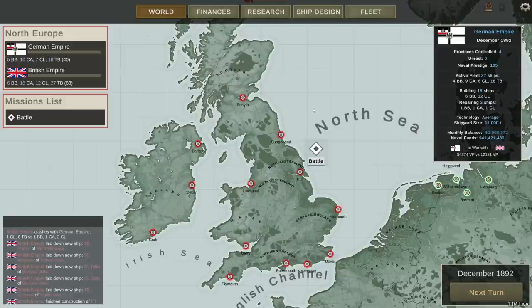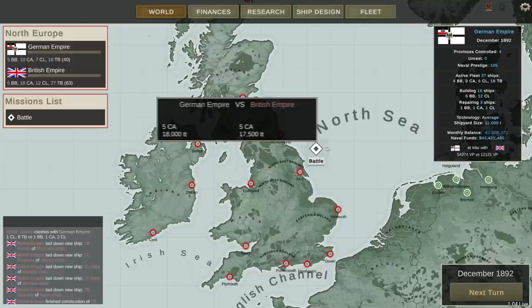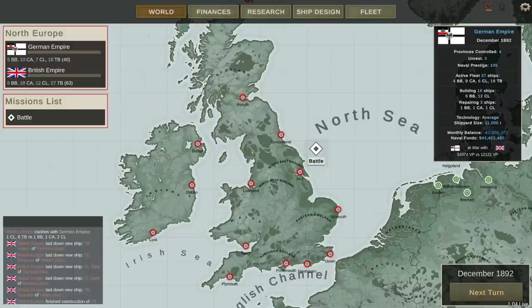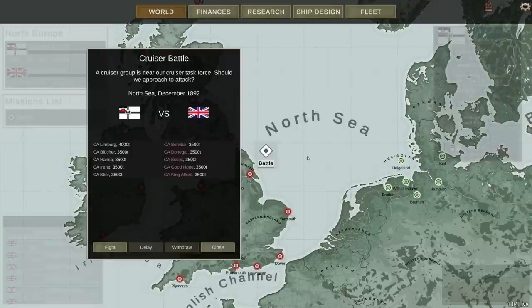They've also built a couple of new battleships — they were at four and now they're up to six. This could be important if they lose five armored cruisers, as that will basically negate a lot of the work they've been doing lately. We're going to be fighting the Berwick, Donegal, Essex, Good Hope, and King Alfred with our own Limburg, Blucher, Hansa, Irene, and Stier.